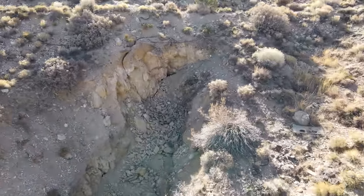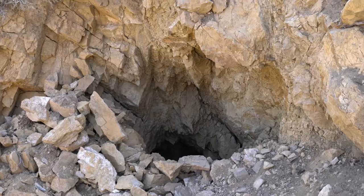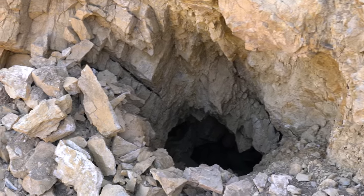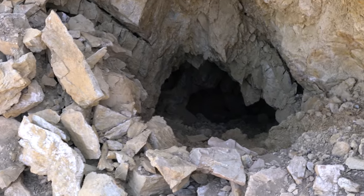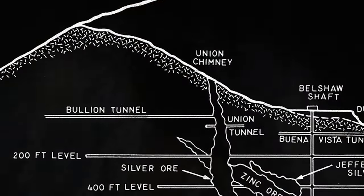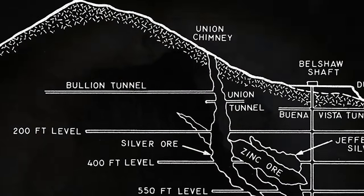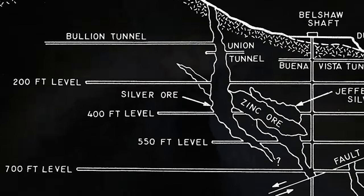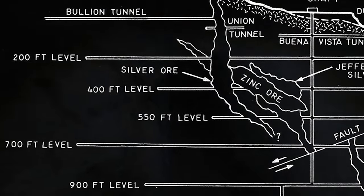That is the portal to the Omega Tunnel, which potentially connects to the 200 level. The 200 level is where, in the 1870s, somewhere around 30 miners lost their lives in a collapse and were never recovered — that mine was sealed up. And the 900 level is the bottom of the hoist, as deep as it gets. That's the deep unknown.